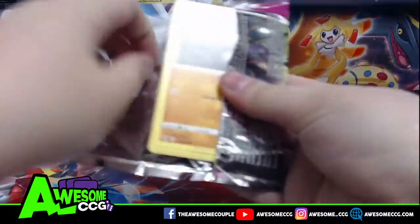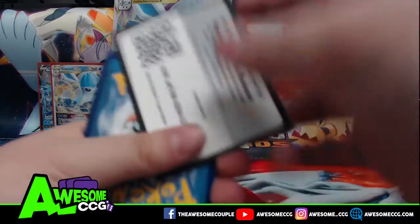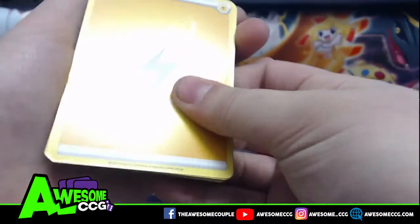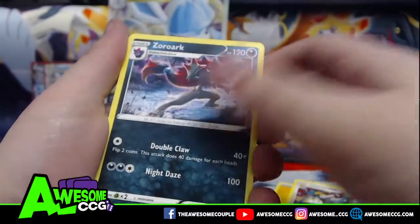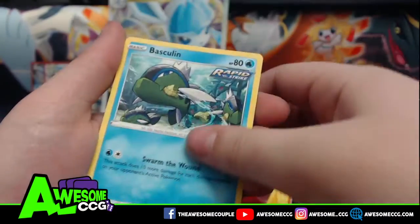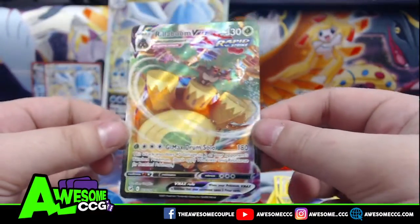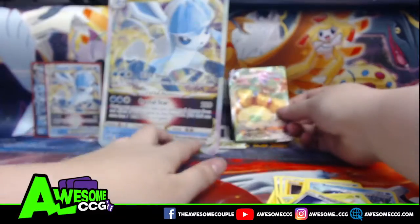Let's see, for our first Fusion Strike Pack. Lightning Energy, Copperajah, Zoroark, Semipour, Drillbur, Shinx, Buneary, Basculin, Grubbin, a Reverse Melaton, and a Rillaboom V-Max. Looks really nice.